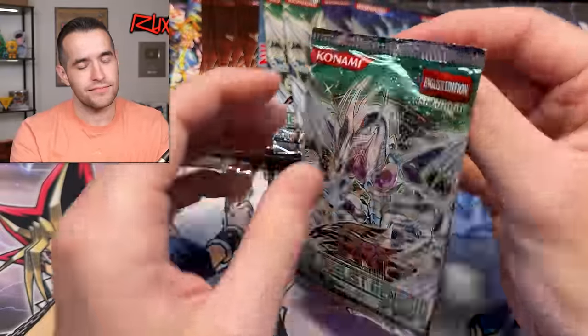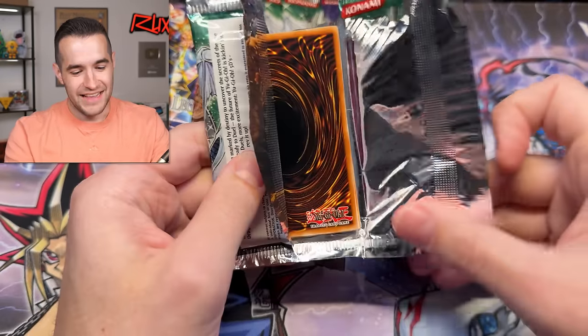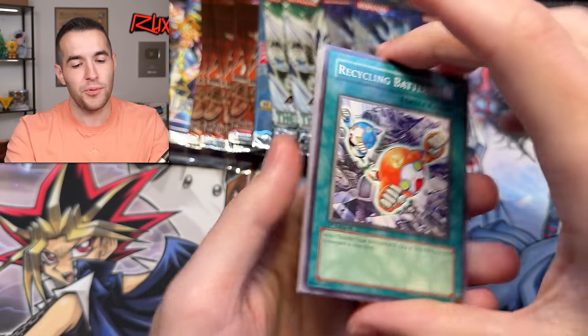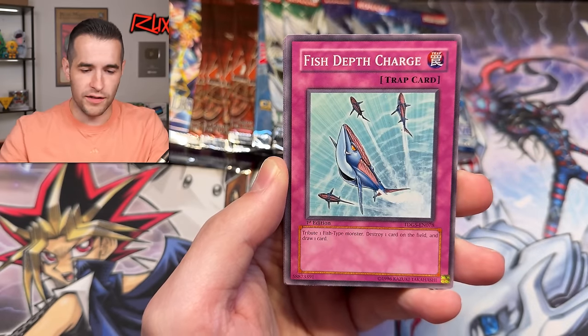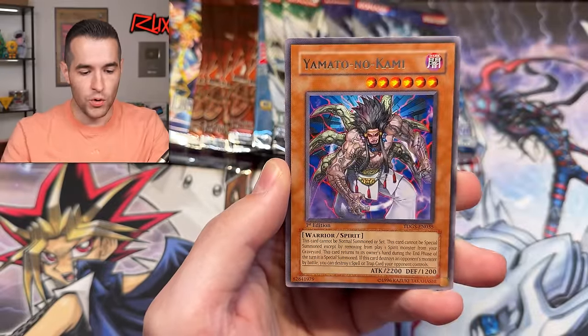Let's see if this first edition Duelist Genesis can pull the Stardust ghost rare first edition. If we pull the ghost rare and the Dark Armed Dragon in one opening, this is officially our best opening video ever — it might even top the LB Blue Eyes, though we did pull LB Blue Eyes and Dark Magician that'll be hard to top. Let me know in the comments! Cobalt Hedgehog, Ghost Guard. Psy Impulse, Destructotron, Gladiator Beast of Quest, Yamato, Nokami.